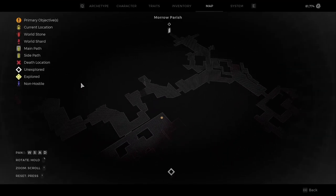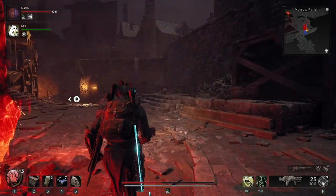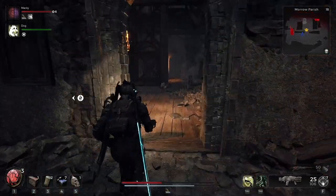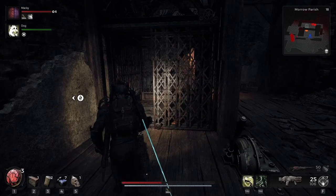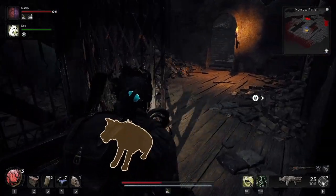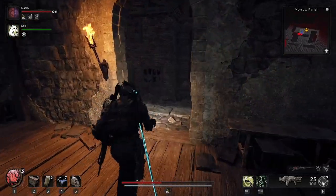What you are looking for is a clock tower. You can see the map here of Morrow Parish where I started. It's quite distinctive on the map — if you look in the top right corner, you can see there's a sword item, it's greyed out, and there's a lift that doesn't work at the bottom. Once you've got to this area, you're at the puzzle location and we can start solving it.